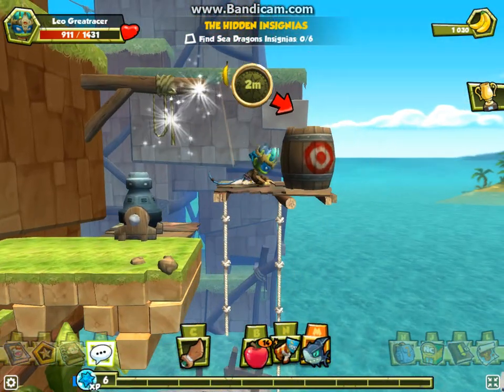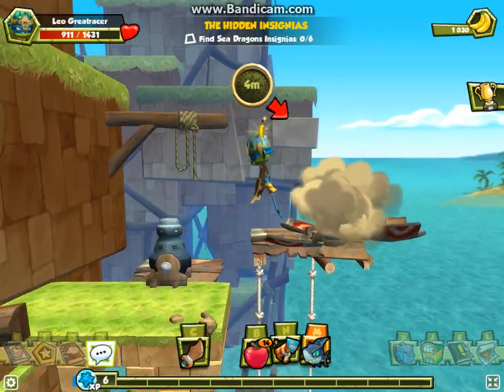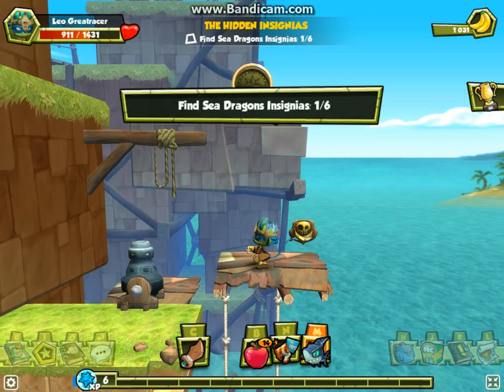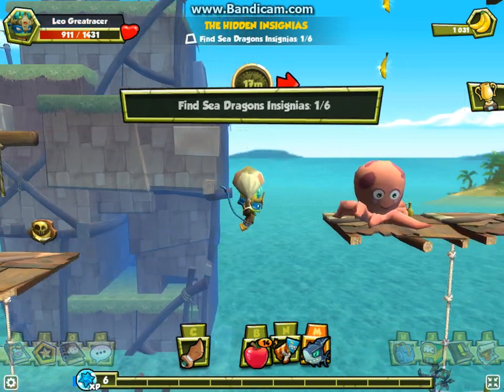Press the key shown on the screen to jump into this cannon, then use the arrow keys to aim. Hold the space bar to power up the cannon, then release to launch.